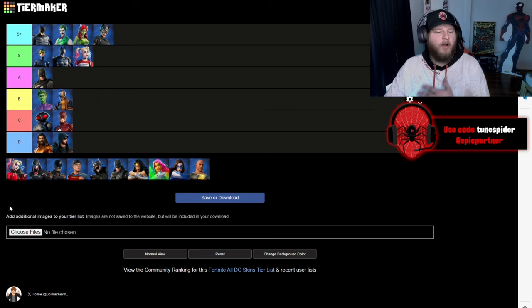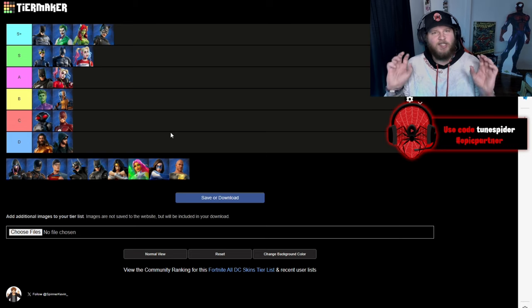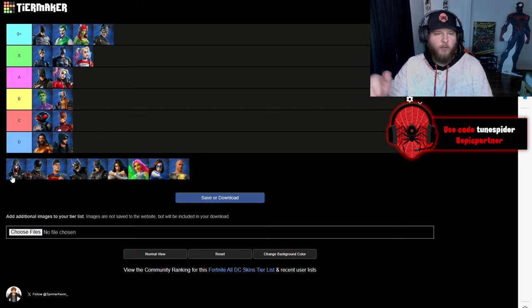Up next is the Rebirth Harley Quinn and this could have been so much higher — this could have actually been the S Plus Harley Quinn — if they would have just done her hair differently. I don't know why they left the Suicide Squad pink and blue hair with the skin, it doesn't really fit at all. So it's gonna be going to A because overall I do love the suit — I love that red and black suit that they gave her. It's just the small detail of the hair which keeps it from going higher.